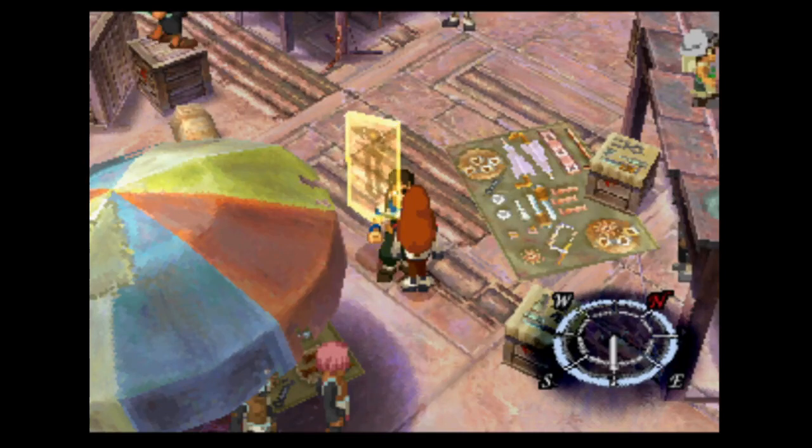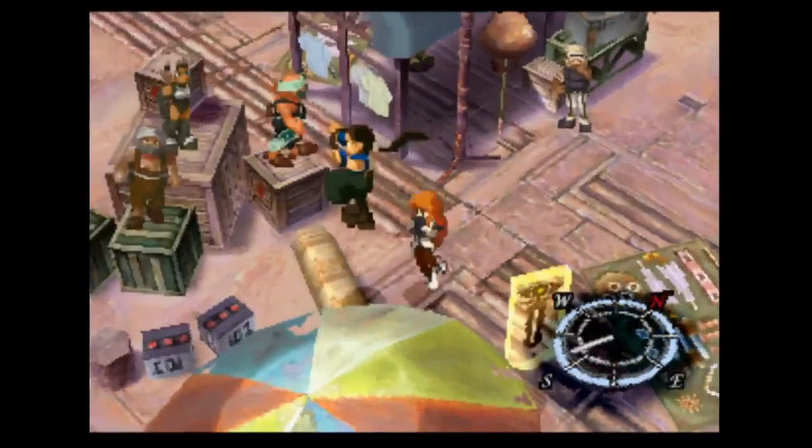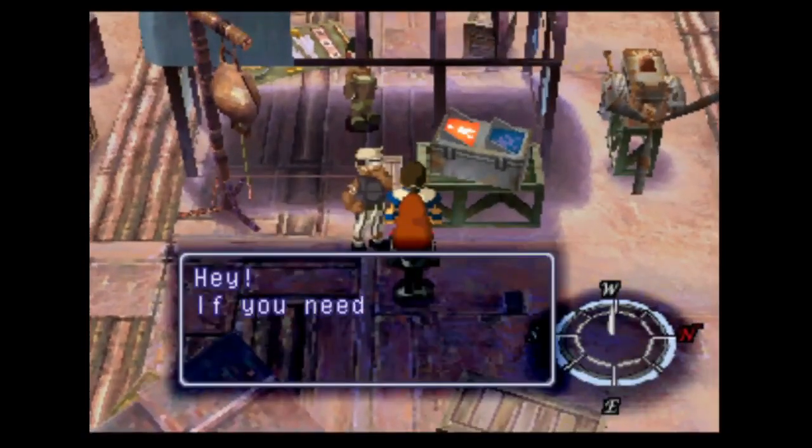Hey everybody, the Bond guest back. Welcome to part 32 of Let's Play Xenogears. We actually made it onto this ship called the Thames, and unfortunately it's a very large place, and I have no idea what we need to do.